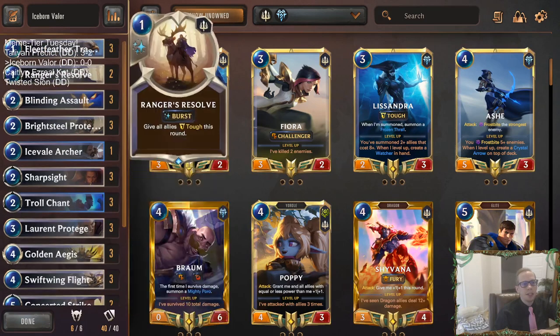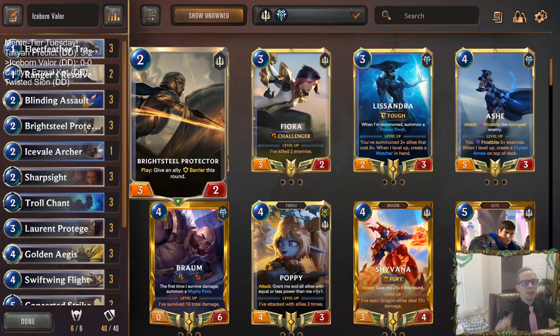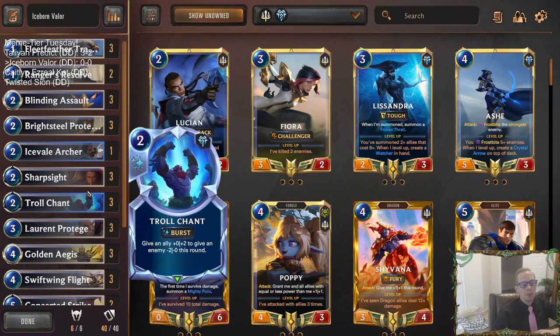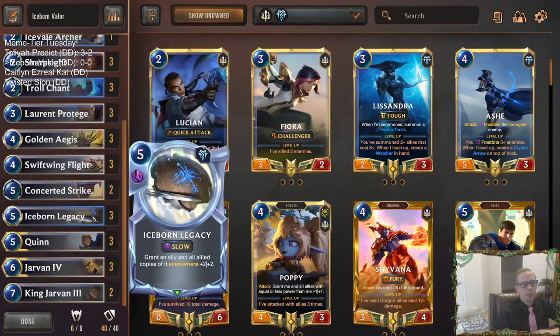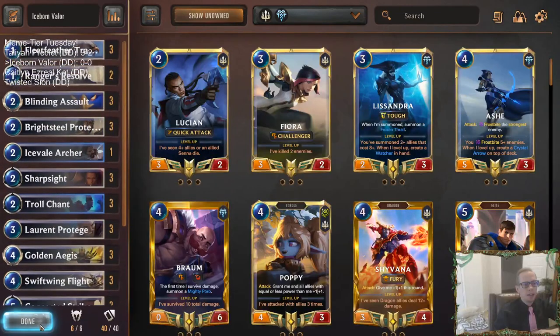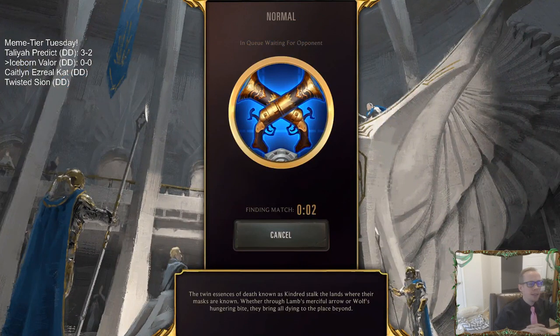We have different cool synergies - some rallies with Golden Ages that can work well with Blinding Assault. Bright Steel Protector can protect Valor, or Icefield Archer can frostbite the enemy Valor is about to challenge. We also have good protection for Valor with Troll Chant, Sharp Sight, and Ranger's Resolve to help protect and help Iceborne Legacy resolve. That's the deck - Quinn Jarvan Iceborne Valor. Let's go play our five games in normal.